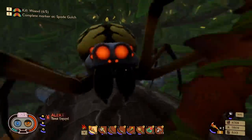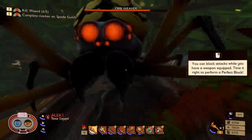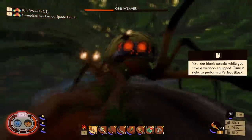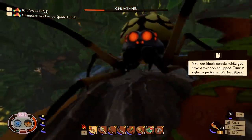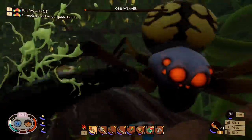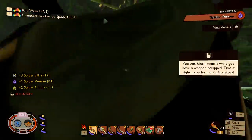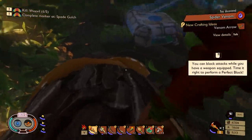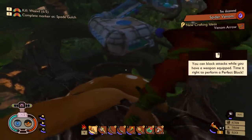That's definitely the way to go. Freaking Orb Weavers. Oh, I stunned him! This thing is amazing. Thank god for the stun — it uses so much freaking stamina though. There we go. Got some spider venom. I don't think I've gotten spider venom yet, so that's awesome.